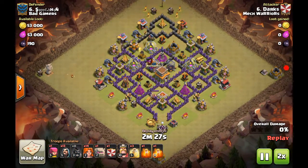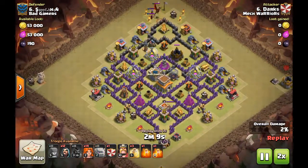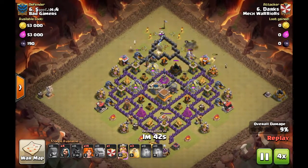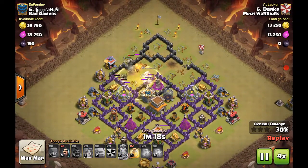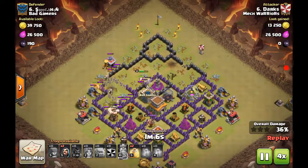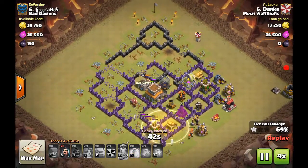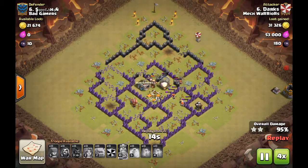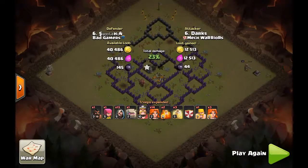Another attack by Darks. He doesn't have hogs, but if he did he could three-star this base because there are no spring traps to spring the hogs and the giant bombs are on the outside. Same approach — lure dragon, kill with three to four wizards. He used the king to funnel but could have gone wider. The king is a great tank; use him to tank for your wizards so you funnel really well, then go in with valkyries while healing the king.